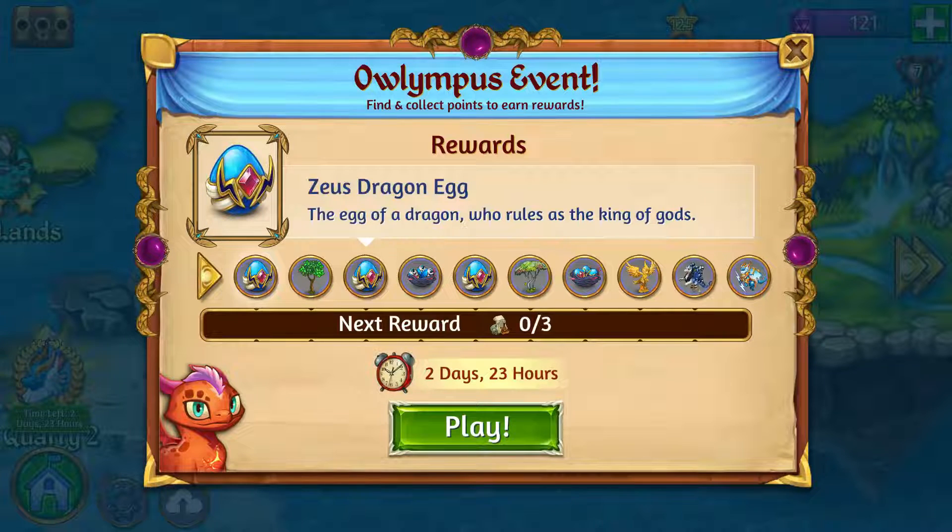Basically, the summary of the strategy: you want the life orbs for healing, you want the currency items, you want to merge them up, and then when you're ready to end the event, you tap on them and get as many points as you can, trying to get as many rewards as possible. Always try to do five merges unless the situation just doesn't call for it.